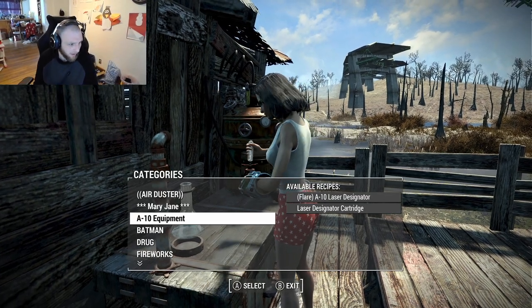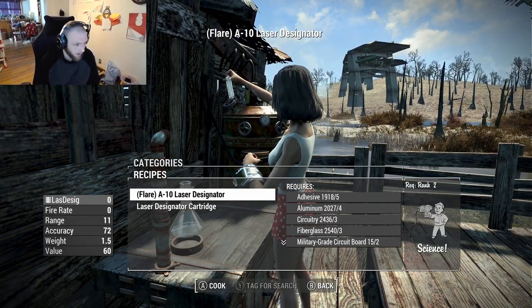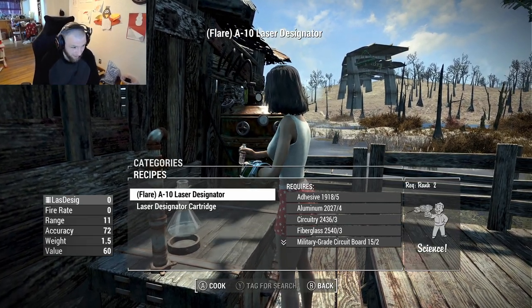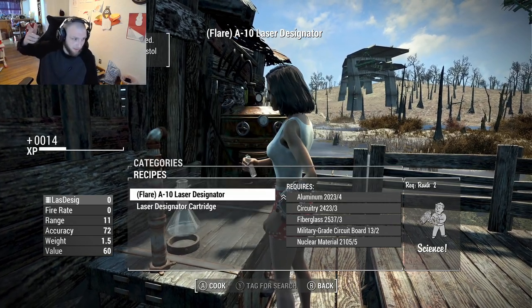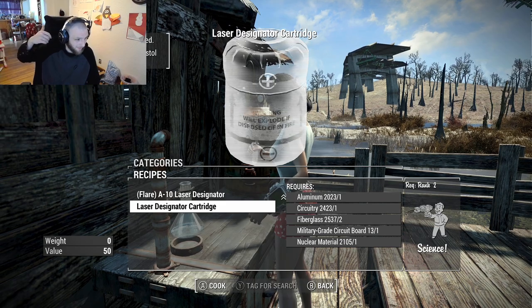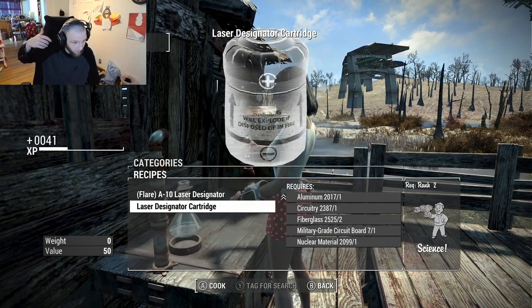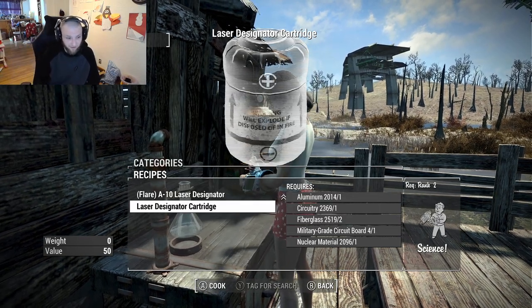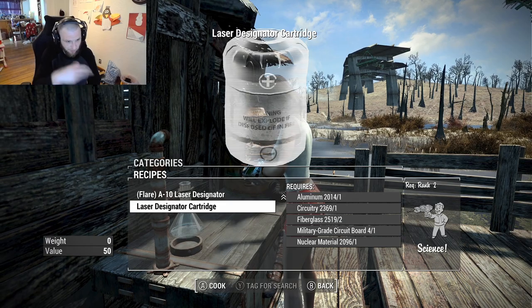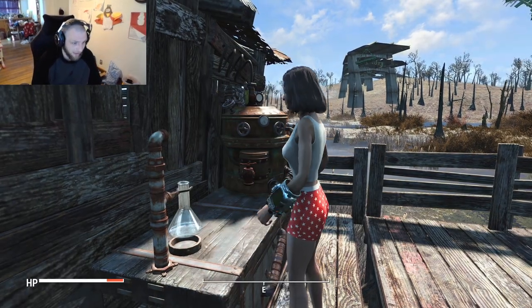We are here at my chemistry station. We got the A-10 equipment section here now. So this is a flare for the A-10 laser generator — this is actually a weapon. You do need Science too, and all the materials it listed, but they did give you those. Then we have cartridges for it, which are fairly expensive — they require military-grade circuit boards. So not just raw materials you could get from anywhere. You could get the nuclear material, fiberglass, circuitry, aluminum — but the military-grade circuit boards are going to be quite rare.